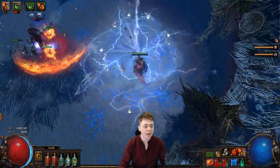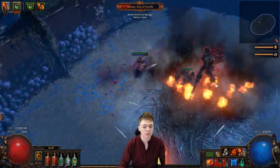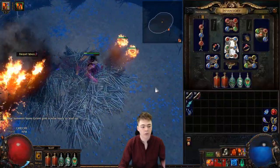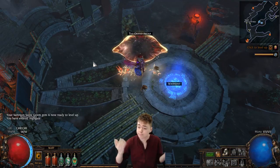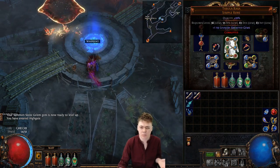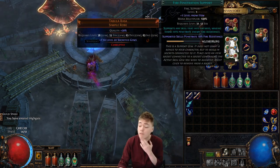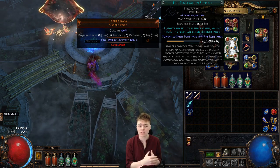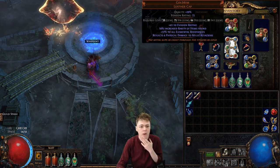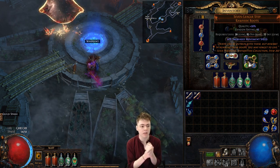Next level twink leveling — my Golem's going. So what have I currently got in my skill tree? Right now we've got a plus one Tabula — they're like 50C in hardcore, surprisingly cheap. Flame Golem, Spell Echo, Elemental Focus, GMP, Minion Damage, Fire Penetration. Eventually I'll be using Empower and stuff. I know you don't want to use Elemental Focus, but that will change at a bit more levels. Just like whatever, just resist gear. And seven league steps — this entire build is actually built around seven league steps. It's pretty exciting.